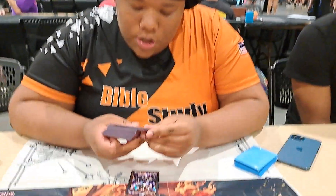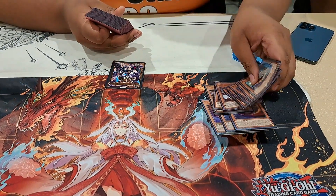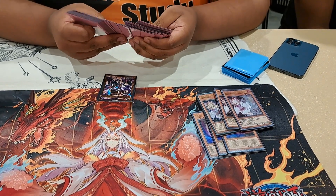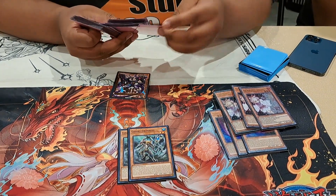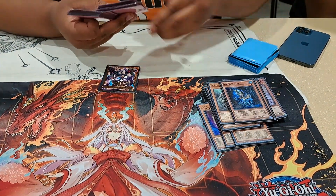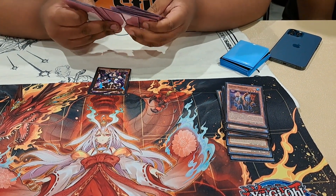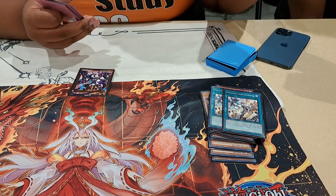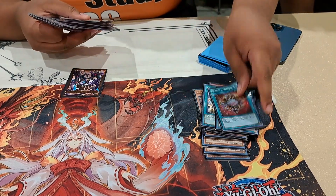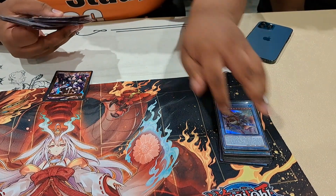So I'll start off — I play three Nibiru and three Tactics for my monster hand traps. Then we can get to the actual engine. I play two Gishki Abyss, one Abyss, one Vision, one Shadow, two Aquamire, and then the one ritual of course. Also I play the burn Aquamire — that's nice.